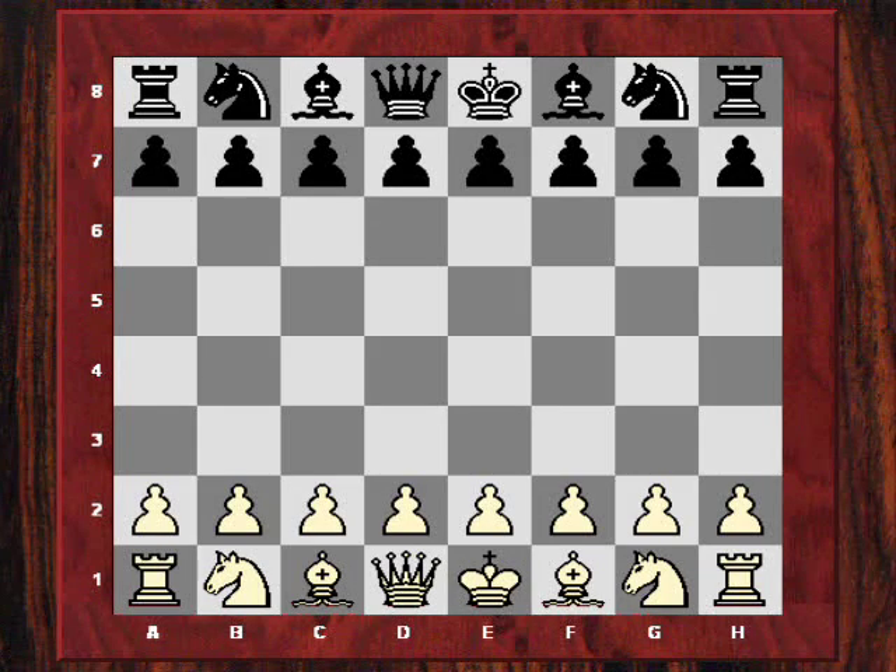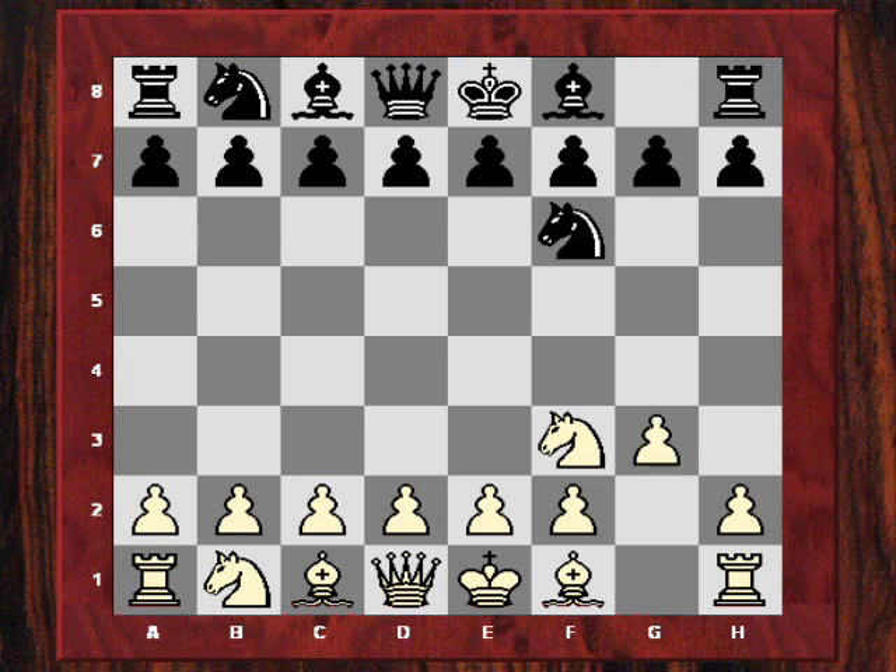Hi all. Our instructive game today has the theme of hijacking diagonals. It was Tigran Petrosyan versus Boris Spassky, played in the Moscow World Championship of 1966. Petrosyan playing white played Nf3, the Reti. After Nf6 he played g3, and after g6 he played c4, so we have transposed into the English opening.